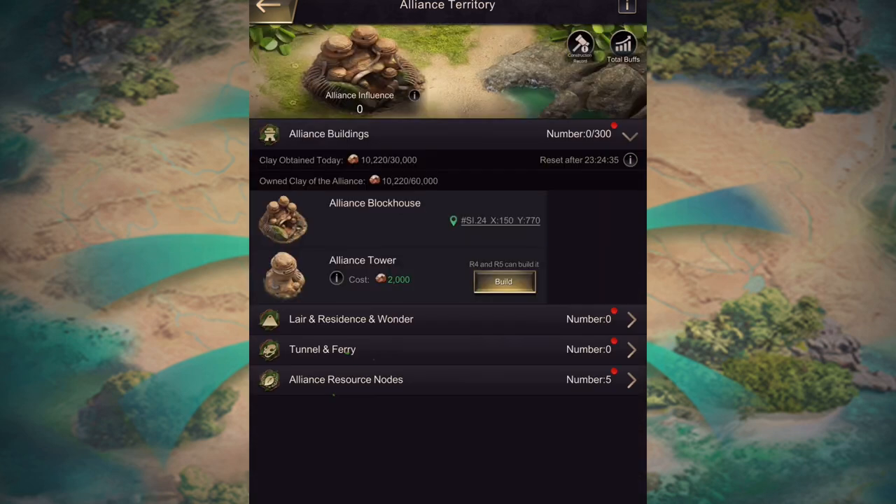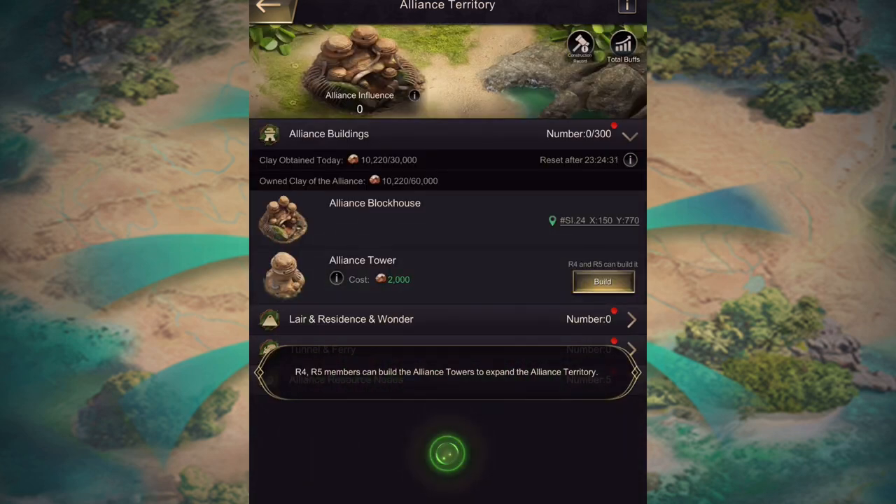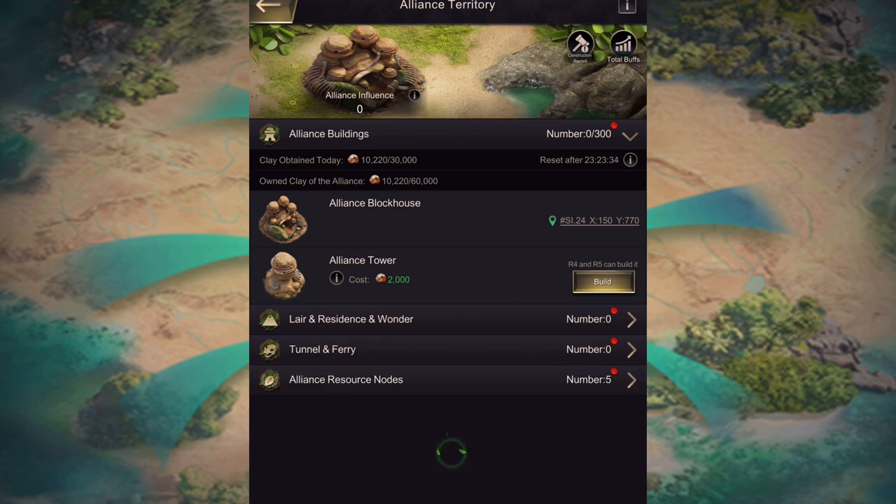We're not building any alliance towers at this point. One thing everyone should know is that alliance towers and clay are super valuable. Do not do any of them without first talking with your leaders, because you can waste clay — and clay is really valuable in this event. On ours, only R4s and R5s can build it. Even if you are an R4 but not a very active one, leave it for those who are active. R3s and under, you won't need to worry about building, but you do need to worry about getting clay.